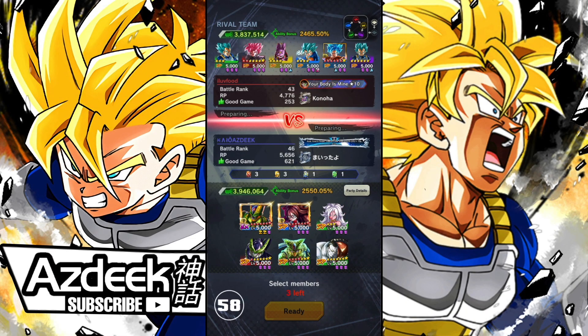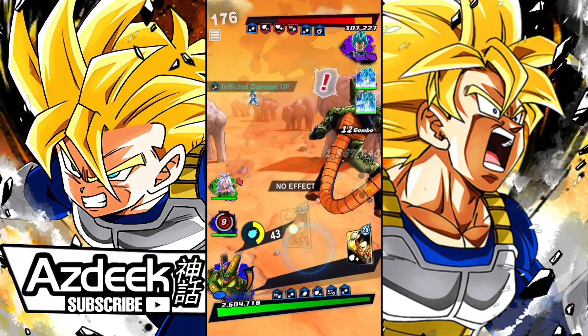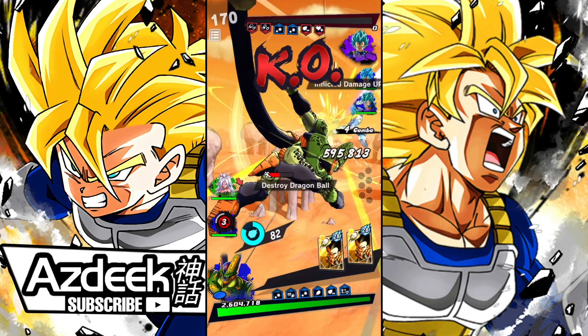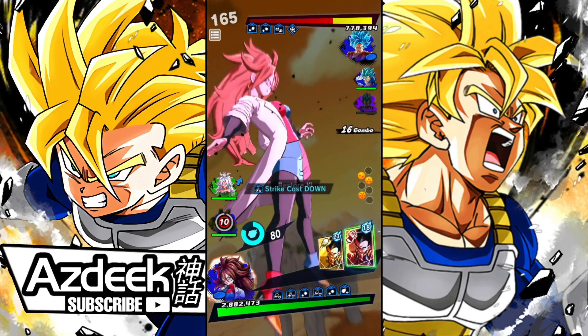For the first match, going against I Love Food. He has a Zenkai 3 Super Saiyan Blue Goku — a God Ki team. I'm going to bring in Android 21 Good and start off with the Free-to-Play 21. He starts off with Purple Vegeta. And — he's already dead! Are you kidding me? Look at the damage we're doing. No way that damage should be legal. No way.